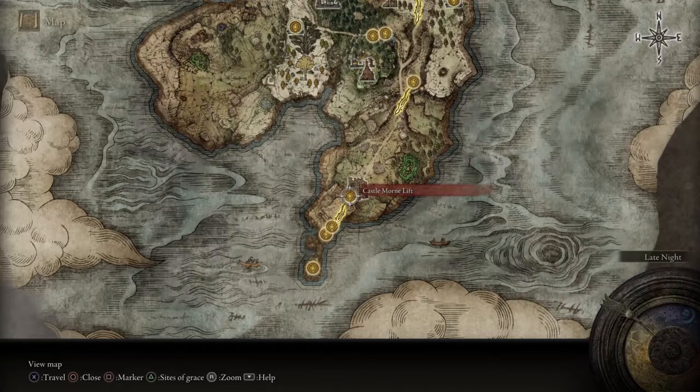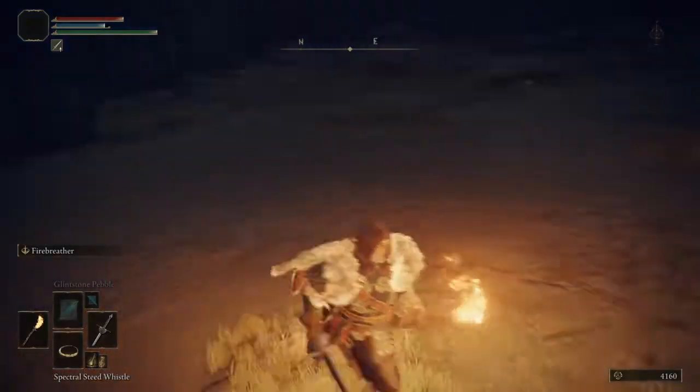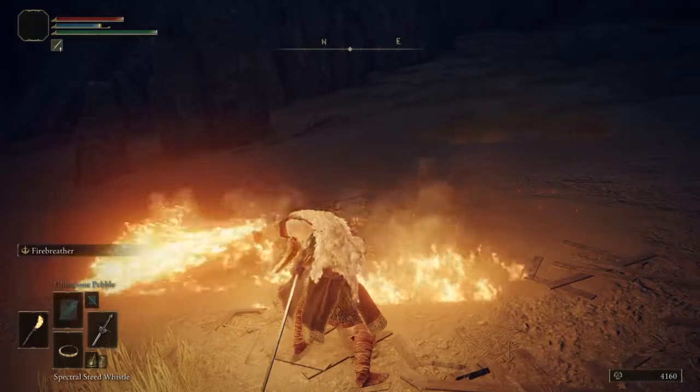You go up the ladder and there will be a path down there and you'll see an item on a body. You pick up that, come back here, and just hold down R2 when you see it coming.